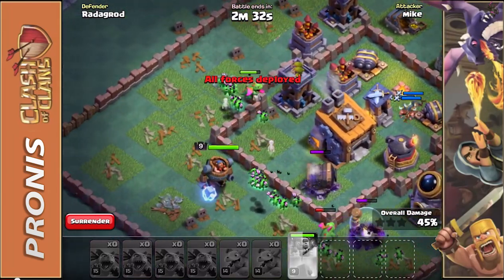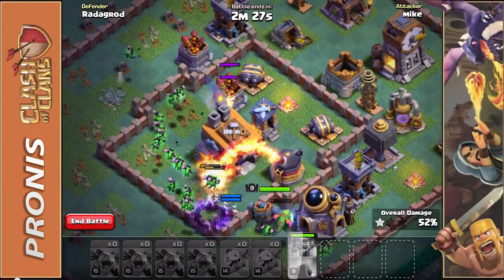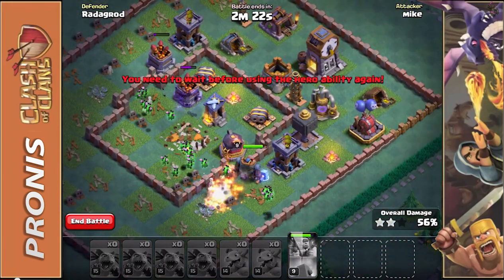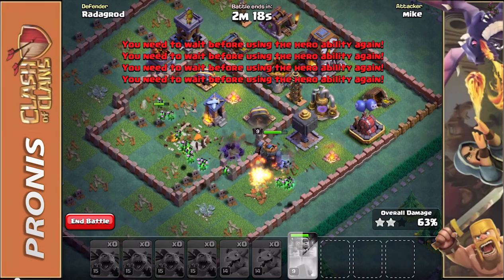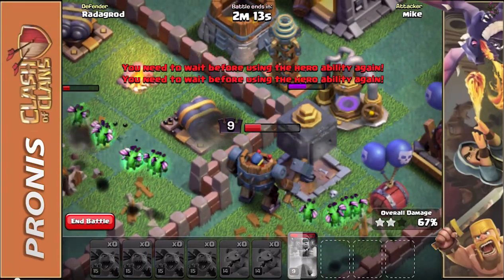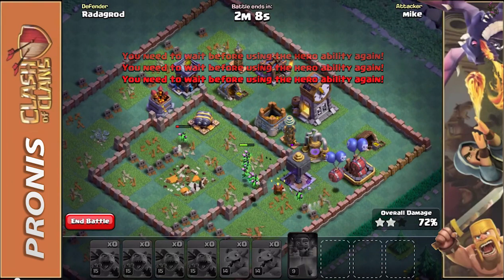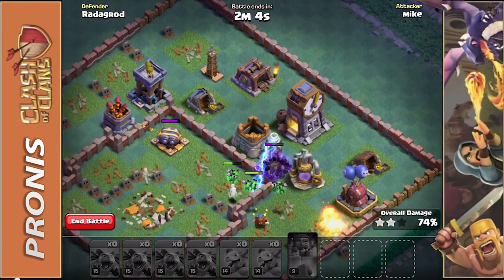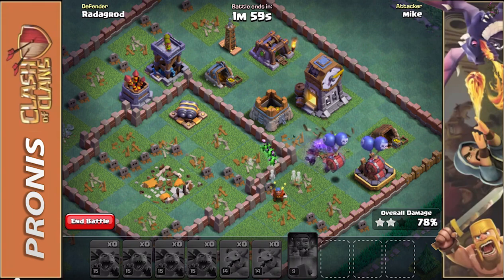They're going for the Town Hall — thankfully they're going to get it. We're probably going to get at least 60% on this base, hopefully 80%, but I doubt it because this Crusher does way too much damage. And yep, my Builder is done. Come on — can we get 60? Can we get 80?